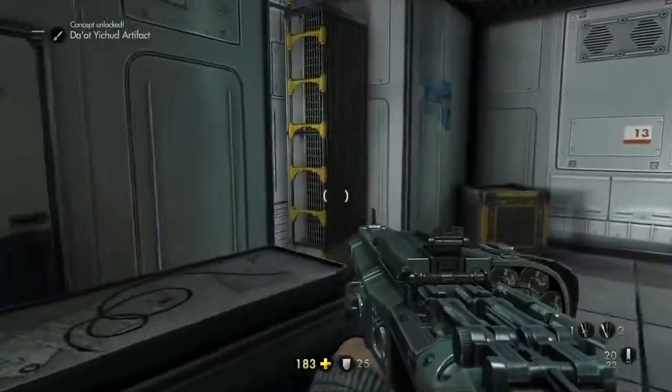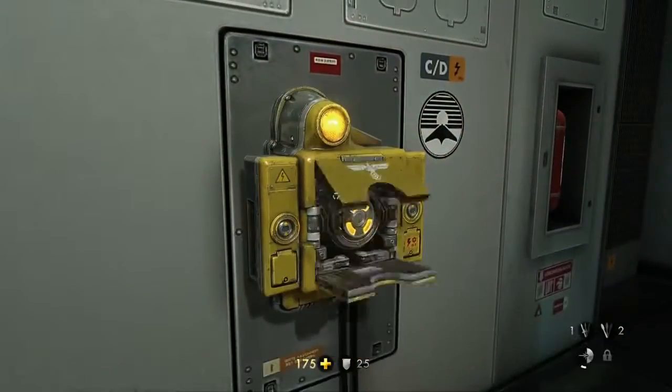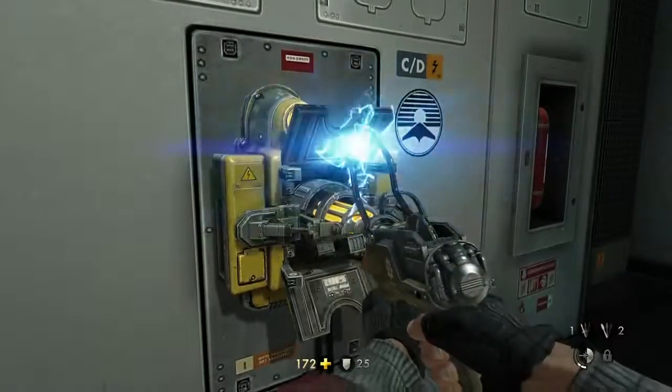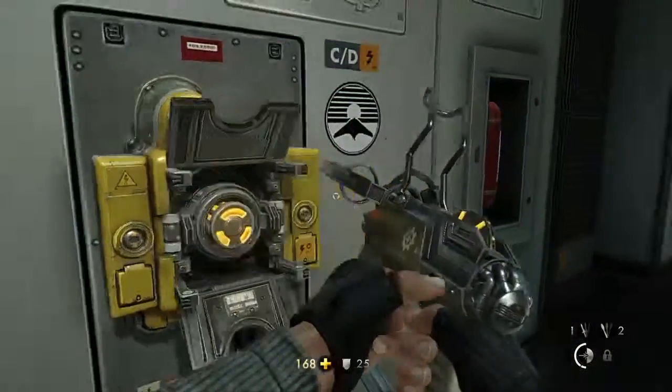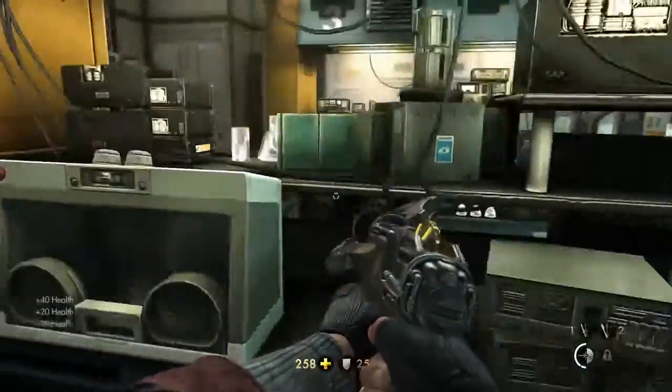In here. I think we're good. There's a power lamp — I do actually need that. I'm quite low on battery. Is that all the stuff we need? Is there more stuff we can pick up? Health, health, health.